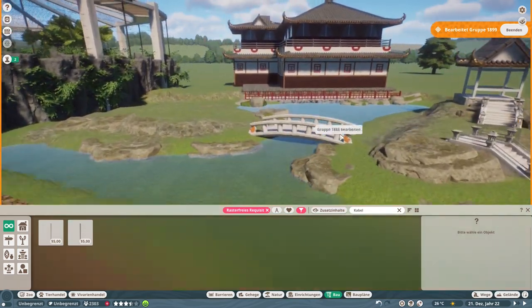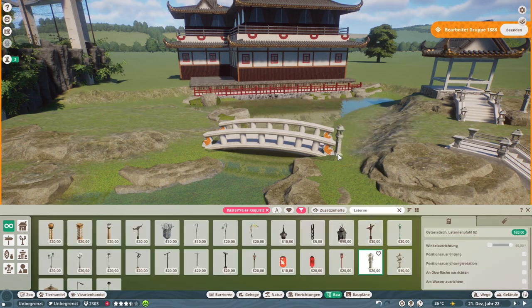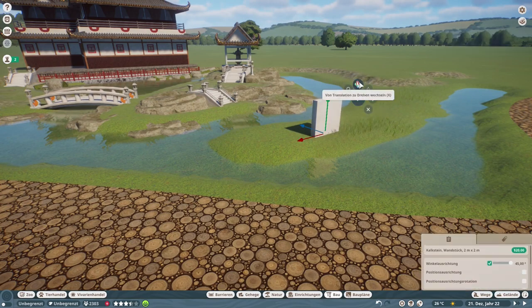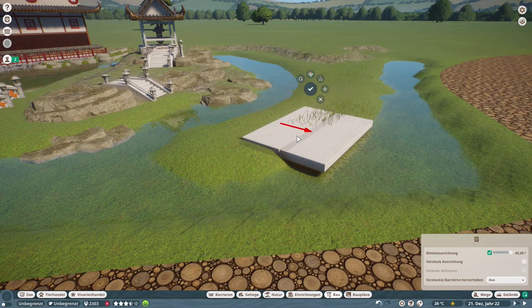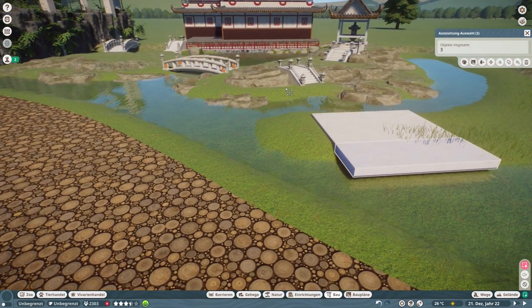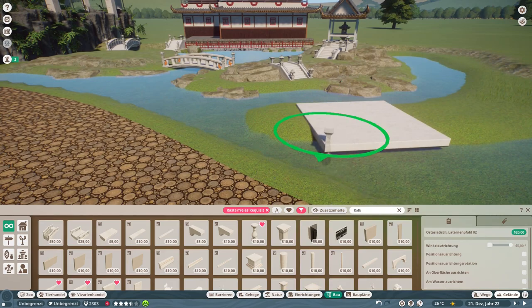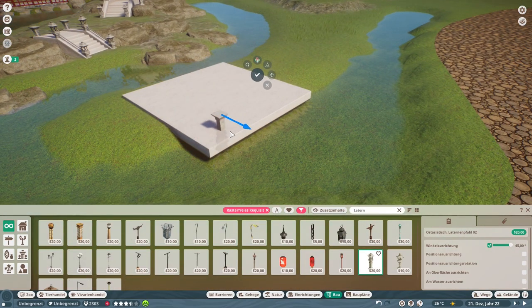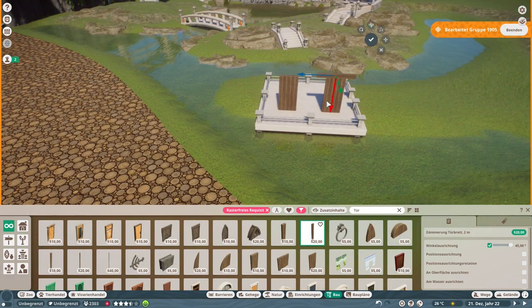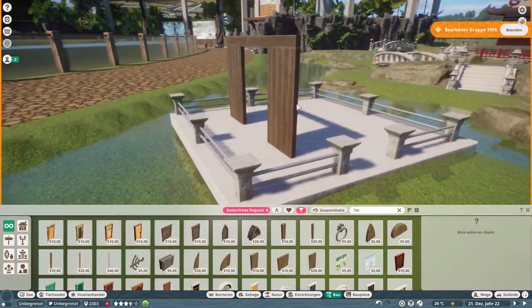Lemmington Zoo airs on Mondays and Sieben Tisch Wild airs on Fridays. There are also the Baking and Play on Tour videos - my German zoo tours. We already have three on my channel: the zoo in Augsburg, the zoo in Nürnberg, and the zoo in Munich. Since we visited the US, there's also going to be a Miami Zoo tour, a Zoo Tampa tour, and a smaller episode from the Everglades.